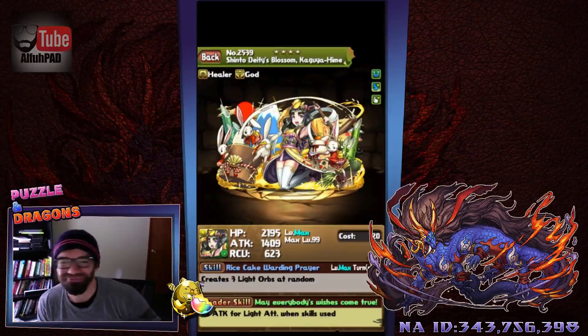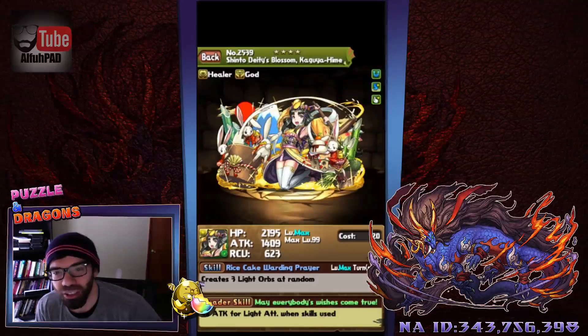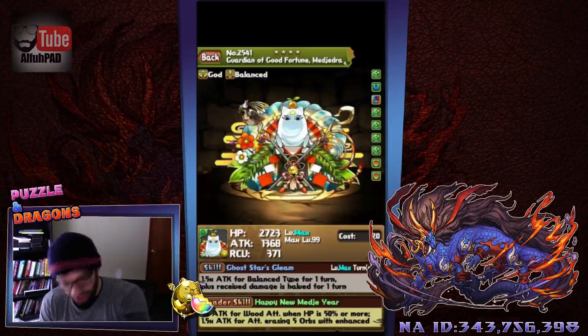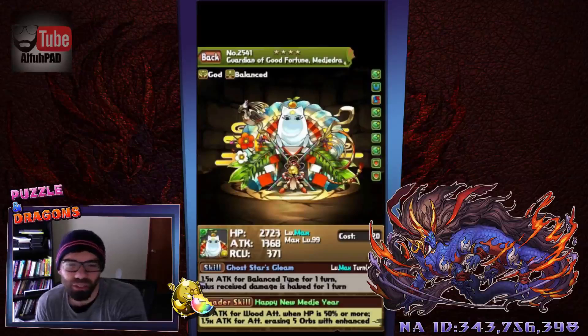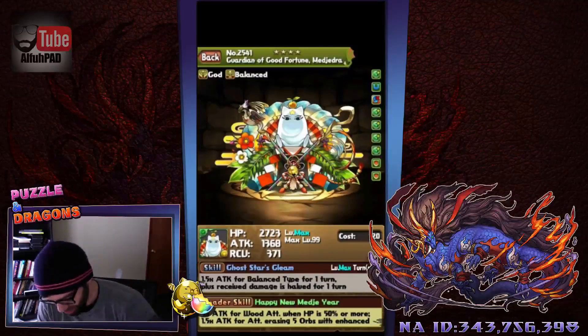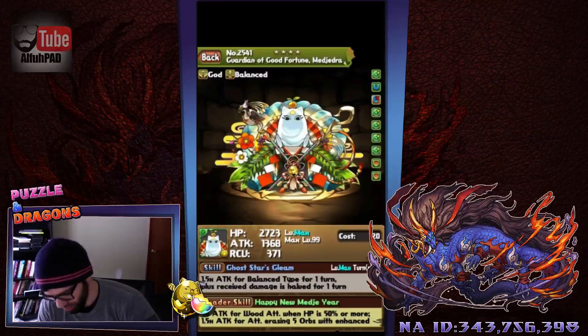Kaguya-hime — I guess it's nice artwork, that's kind of fun. Not too much of a use for Kaguya-hime, though, I have to say. Majedra — at some point I'm going to get a max-skilled Majedra and that will be pretty great. He's a cat with laser eyes, so we'll go with he. He's got some good awakenings here, and he has that red resist too, which is kind of nice. And he's a shield — he boosts up balance, which isn't super useful for the cards I normally run, but that's cool.